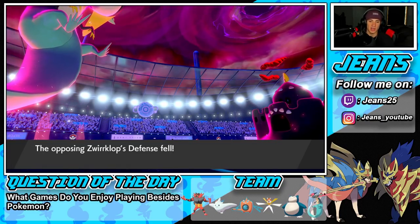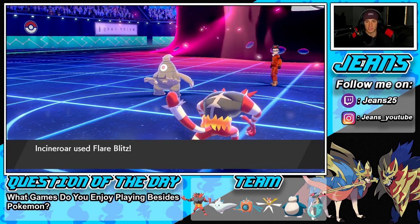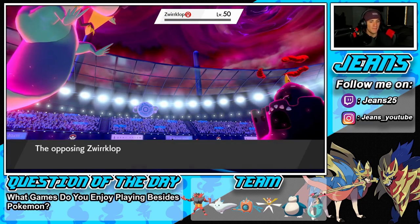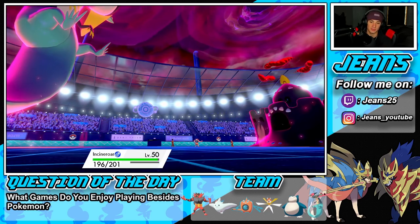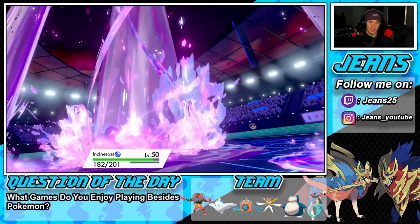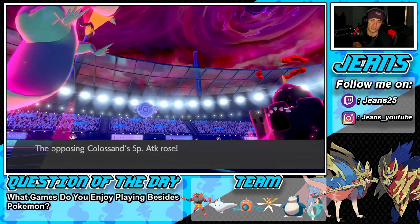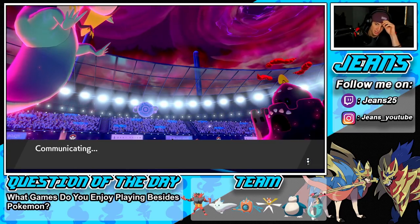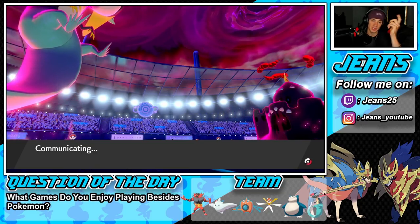Flare Blitz should outspeed both these guys, finish off Dusclops, but it does not get the KO. We need Dragapult to eat up this Phantasm — if he does, we're sitting really good. He just goes for Ooze — thank you, Politoed! That's not STAB and it's doing no damage. He gets a special attack boost though, so we gotta get rid of him. I might Parting Shot onto the next Pokemon — I think Phantasm should be able to take out Politoed no problem since he's minus one on defense.